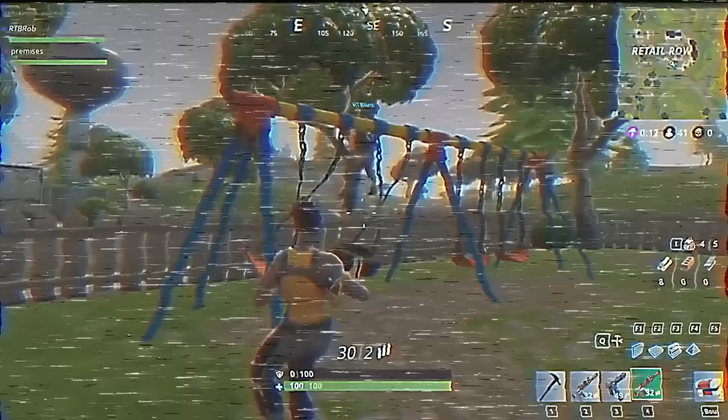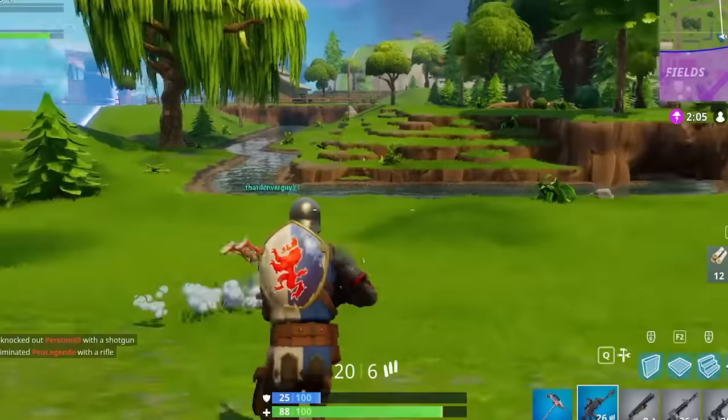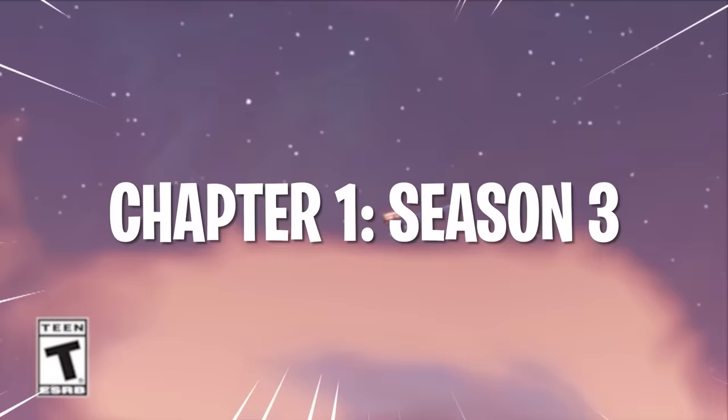This swing set remained at Retail Row, but the physics were removed. And speaking of broken physics, we also had the Revive Crouch glitch. Kind of like the glider glitch from Season 1, you were stuck in a very odd animation for the rest of the game. And yet, the glitches got way more overpowered as we moved on to Chapter 1, Season 3.